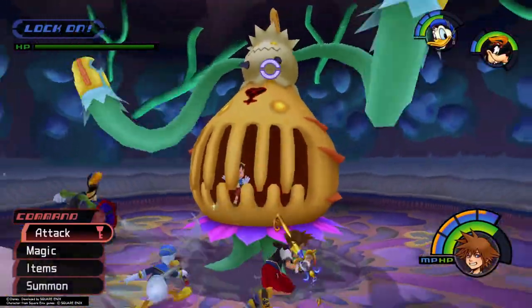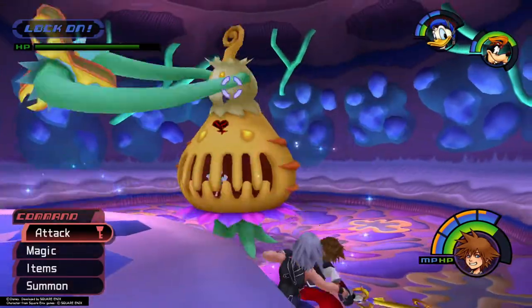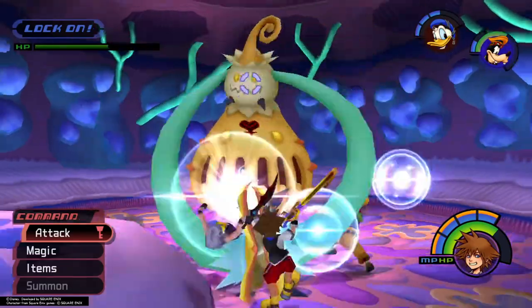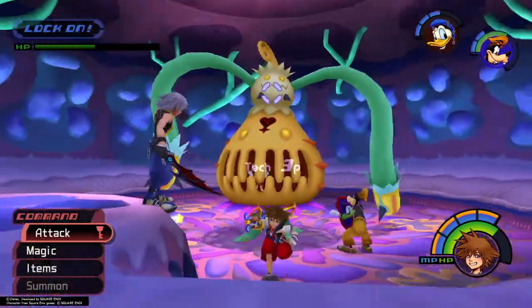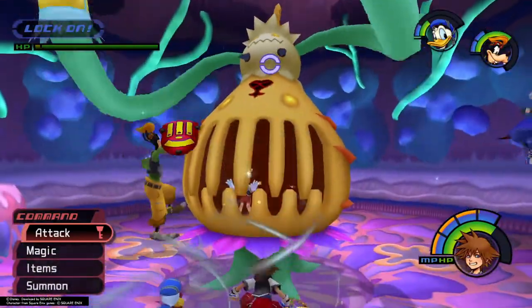The only damage points on Parasite Cage are its front side and its head. During the first fight, its only attacks are a single tentacle swing and a swing with both tentacles. If you have the guard ability equipped, you can use it to gain tech points on the single swings and avoid damage. You can also guard against the double swings, though no tech points are awarded. If you don't have the guard ability yet, use dodge roll to back away from its attacks then roll back in to land some hits.